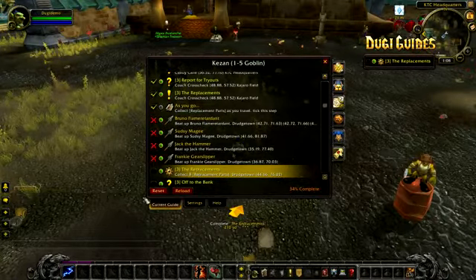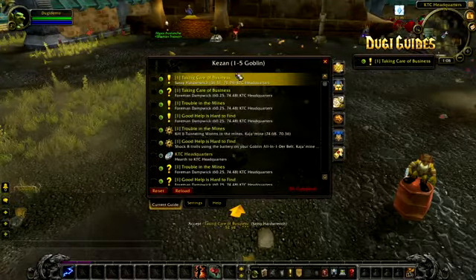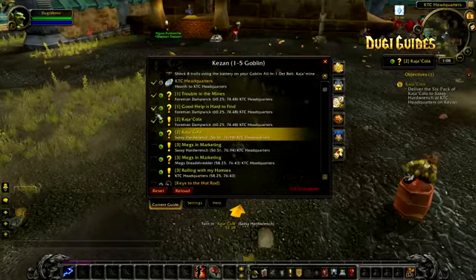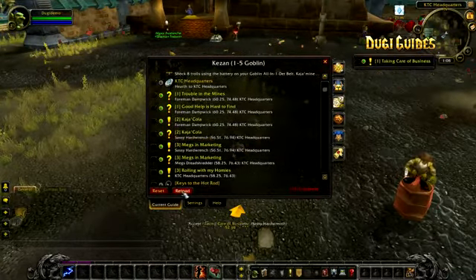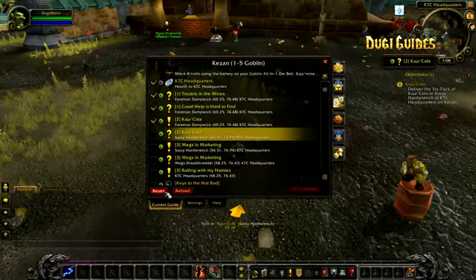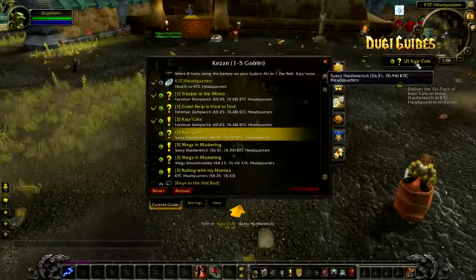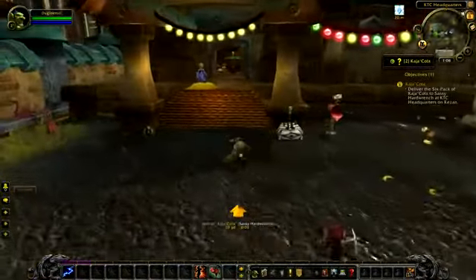If you wish to skip ahead in the guide, I recommend using the guide suggest button. One more thing to know from this getting started video is the reset and reload button, which you can find in the current guide step. If you ever get out of sync with the guide, the reset and reload button is the best way to get back on track. The guide will only reload steps that you have genuinely completed — all steps you have ticked manually will not be recovered when you click reset and reload.